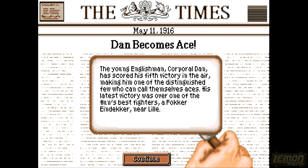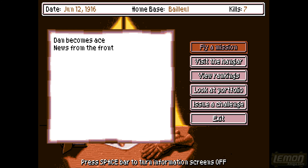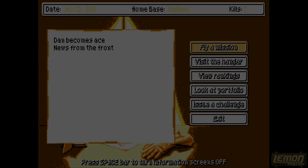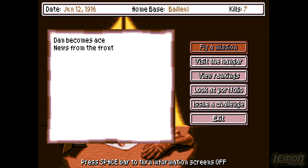I've pressed escape and according to the game I've shot down enough people to become an ace - it also gives us some more headlines. We're now on June the 12th, 1916, two days in with seven kills. Note we didn't get any bonuses for shooting things down because we didn't finish the mission, but because we escaped we survive another day.